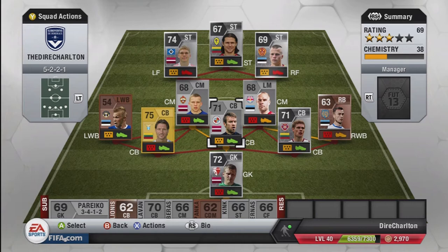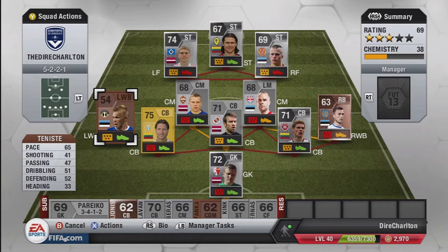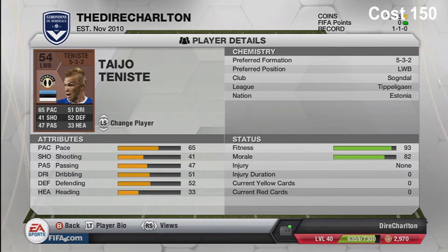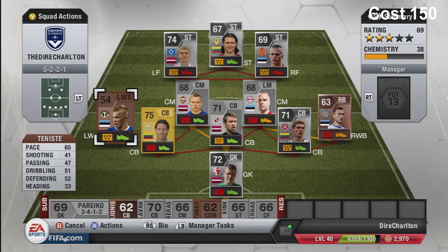Moving on to my next player - he's from Estonia, plays in the Norway league. Tajo Tennis - I think that's how you pronounce his name - 150 coins again. He's a left-footed left wing back with two-star skill moves and freestyle weak foot. His pace is what makes him good. He's quite young, and with the five-man defense it's pretty good having players who can get back quickly.